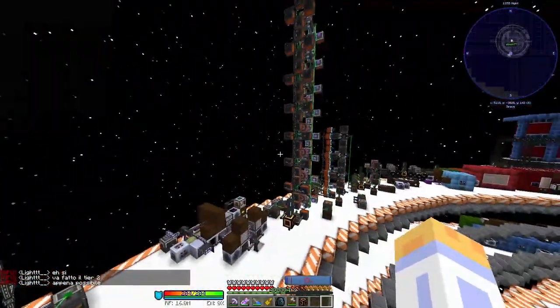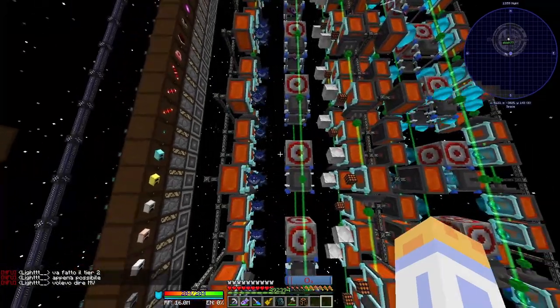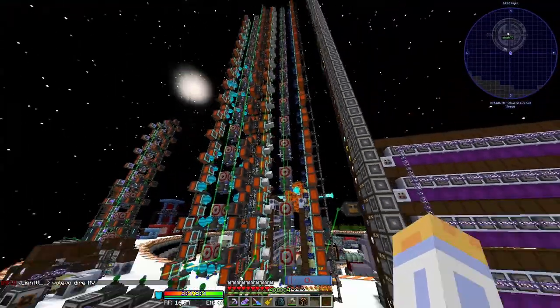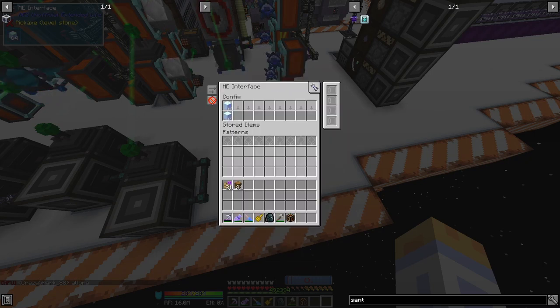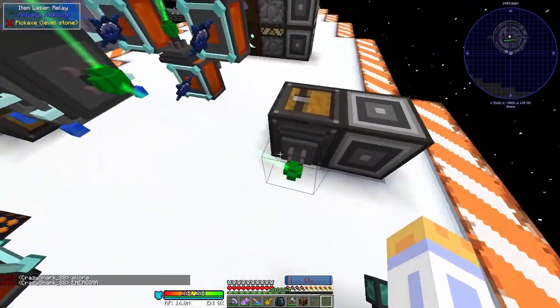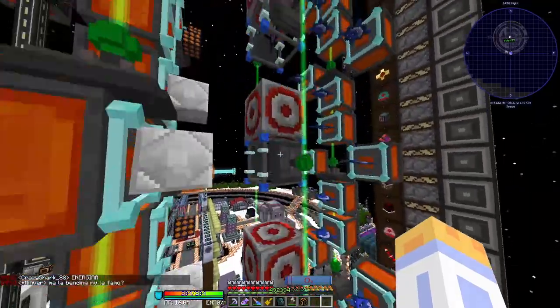Moving along, we have our fusion crafting towers — throwback to NTC2 where we needed millions of opinion cores. These are very cool; I do like making them. Once again we have the ME system providing all the necessary items. We are using Actual Additions' item laser relays to provide all the items very easily with basically no configuring, and we just copy and paste the setup all the way.